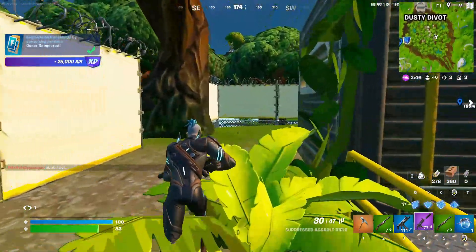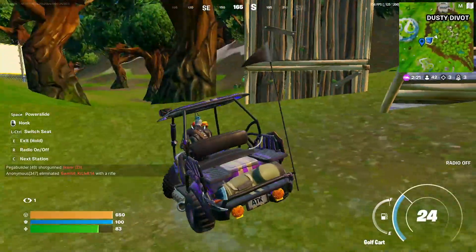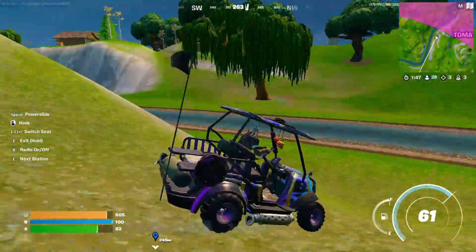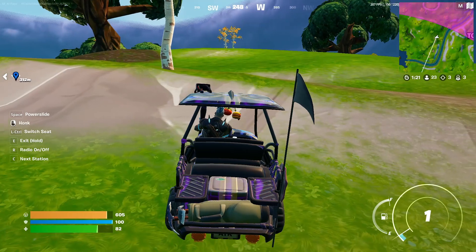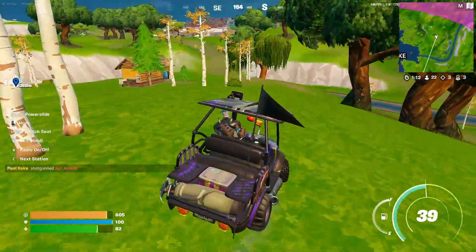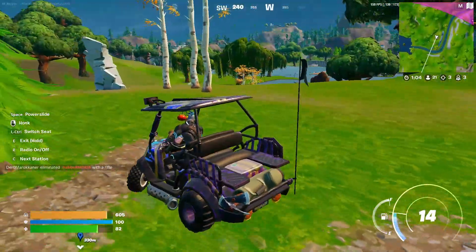We need a few more of the dozens. Now we have eliminated enemy players. I've shown you how you can thank the bus driver. About eliminating enemy players, you're going to do that simply while you are playing. The same thing goes for collecting weapons of rare or greater rarity. You can just land at the same spot we landed in this game, take the bus, and simply search for a supply box which will drop around the area.